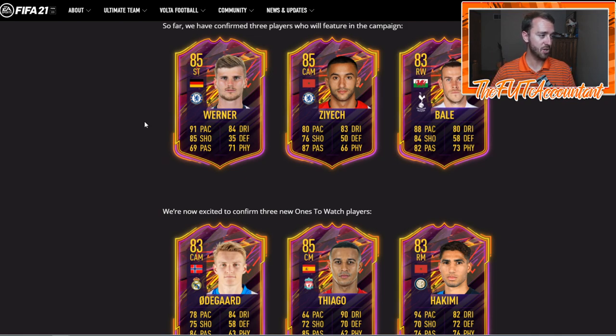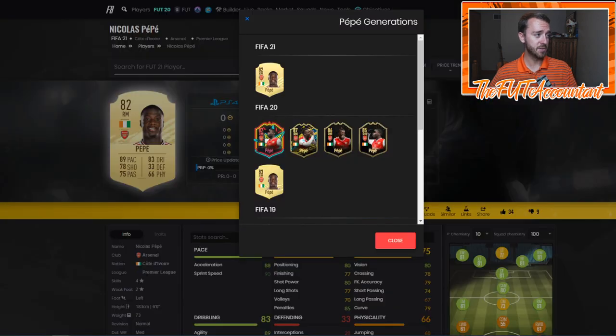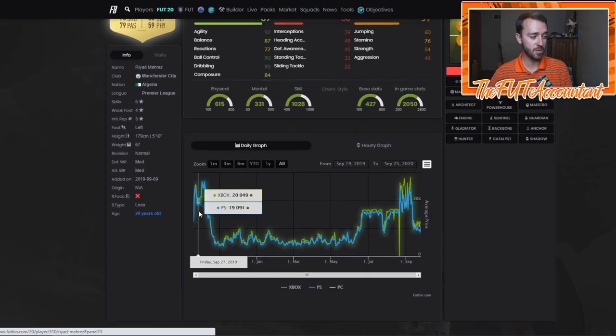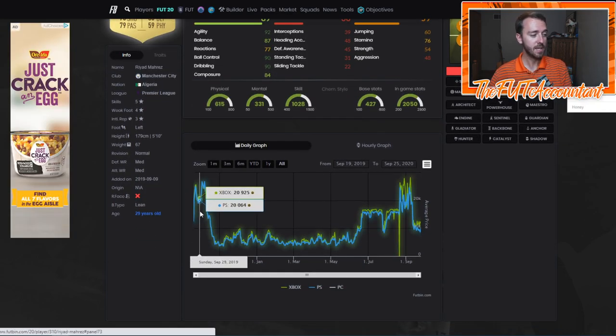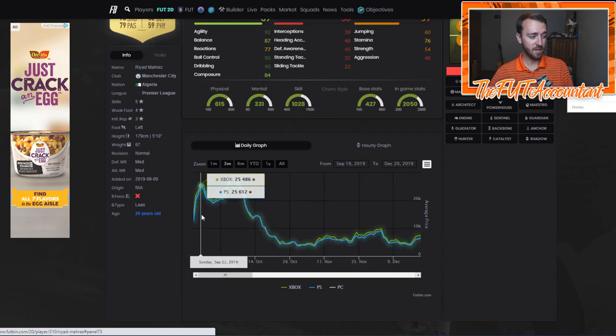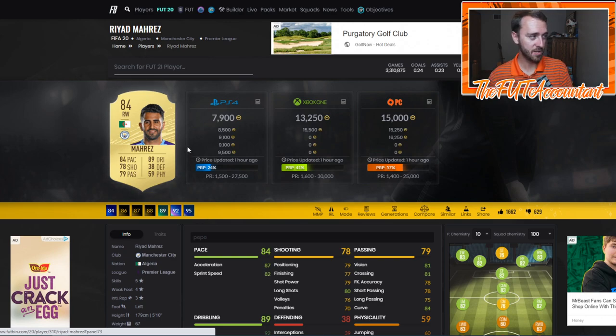That's option number one — out-of-packs Ones to Watch cards, and that goes for Team of the Week as well. Cards that will be in Team of the Week — you'd want to invest in those gold cards because those would be going out of packs. Last year, Riyad Mahrez is an example. His card went out of packs actually for Team of the Week Three. He had a good game on the weekend, his card started to rise, went to 20K, and went up 5,000 coins to 26K after he got into Team of the Week Three, then crashed after that.